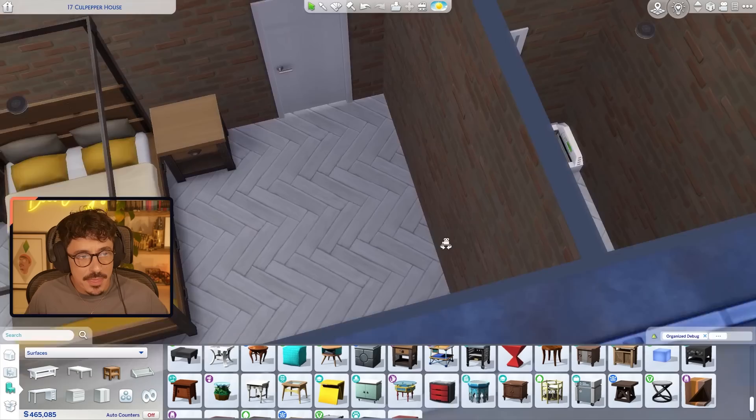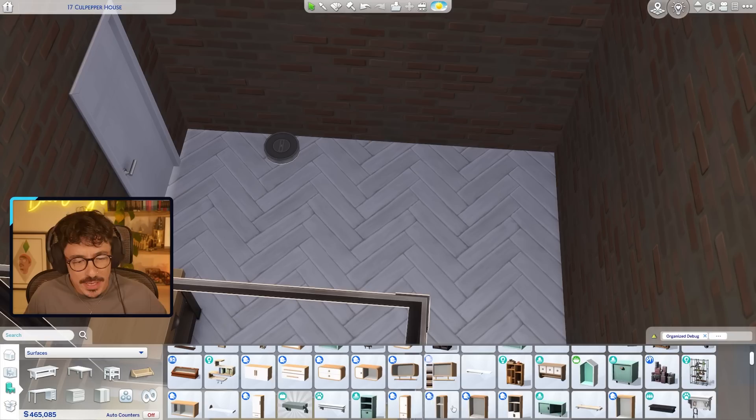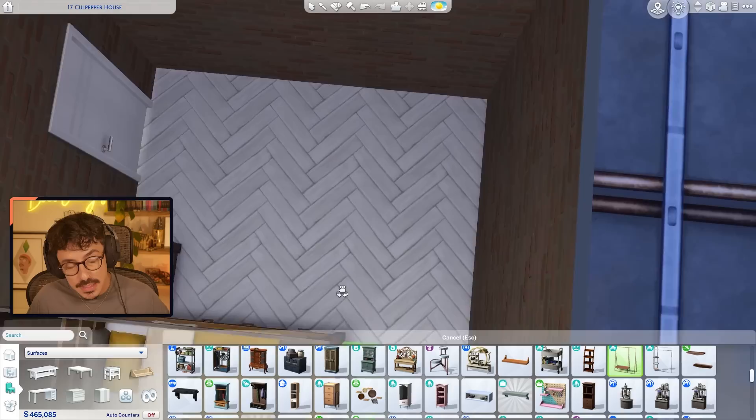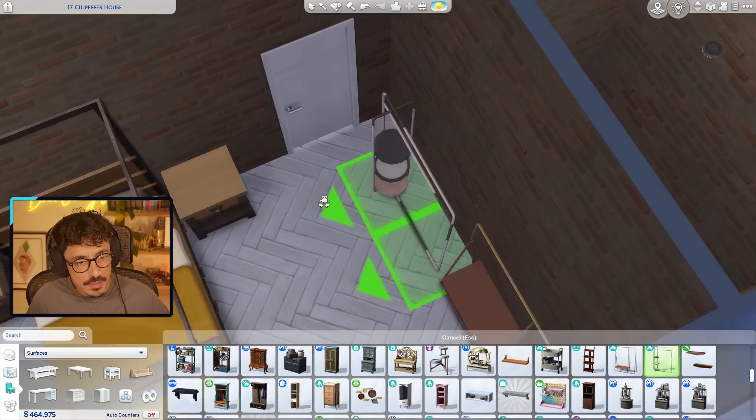What I was thinking with their clothing is I'd kind of like it all on display. I cannot move this door because that needs to stay there. I was thinking about putting their clothing on display — weirdly, these clothing racks are in surfaces. Maybe not in the gold — but actually that goes nice with the yellow, doesn't it? Yeah, let's do that. I thought that was going to look terrible and it doesn't, not at all.